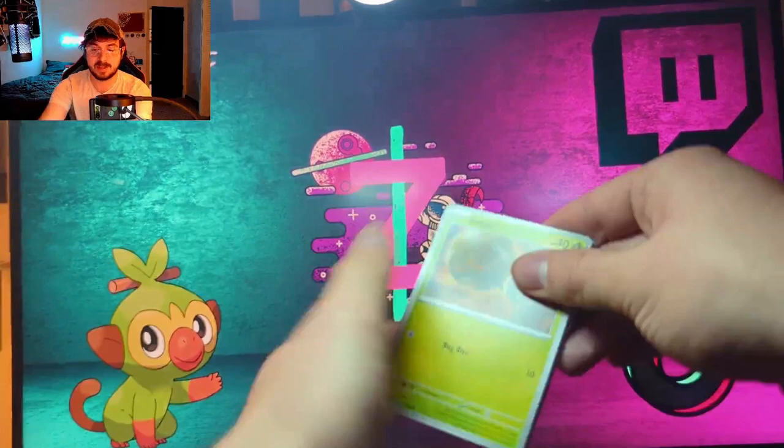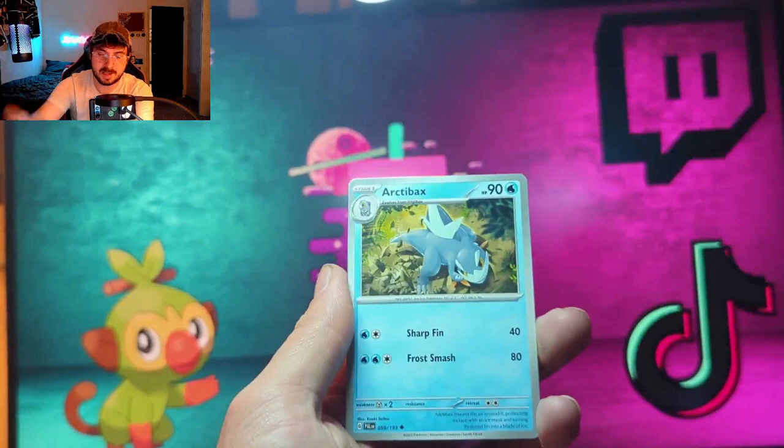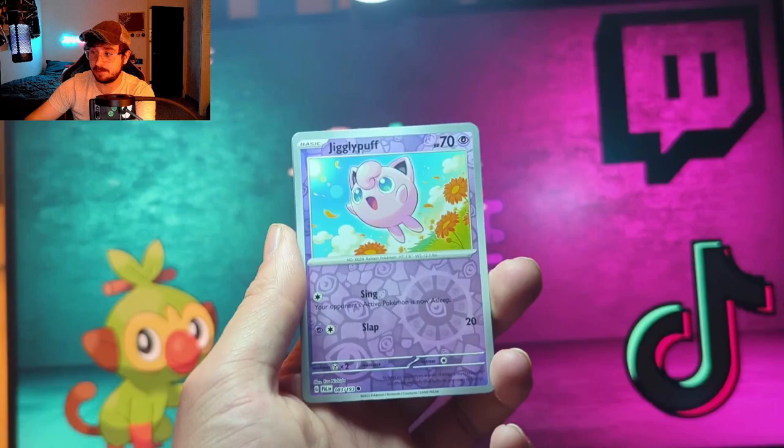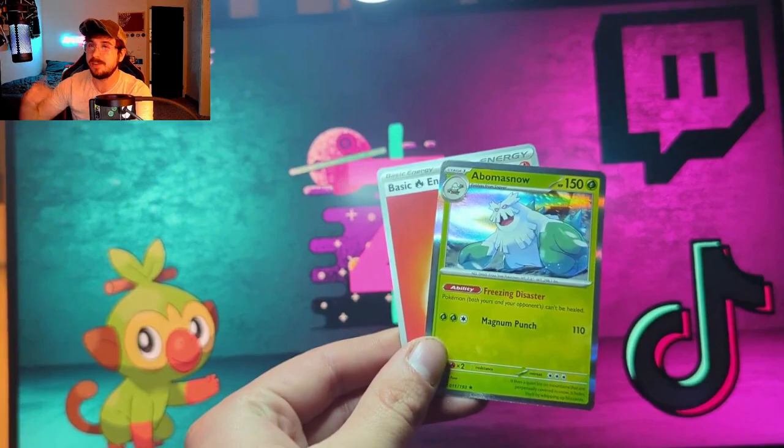Last pack of this tin — we got Tadbulb, Frigibax, Tandem Mouse, Gothitelle, Arctibax, a reverse Krookodile, a reverse Jigglypuff, and a holo Abomasnow. No luck there, but that's alright — we got two more tins left and hopefully the hits ramp up from there.